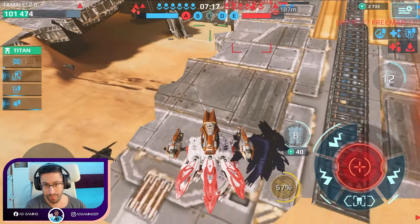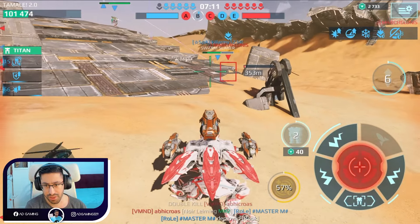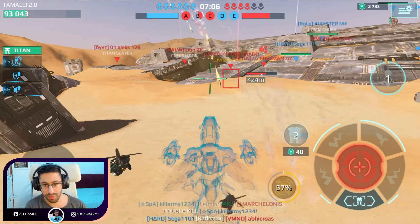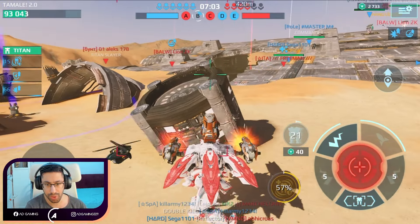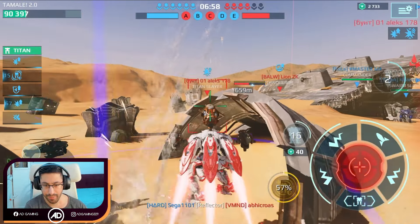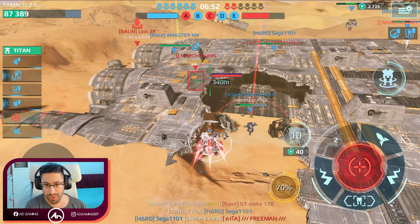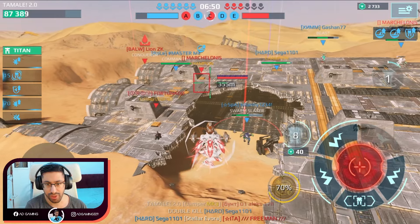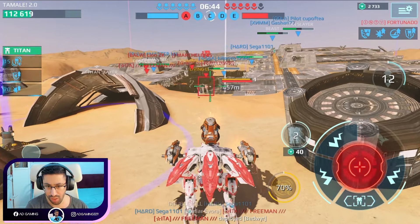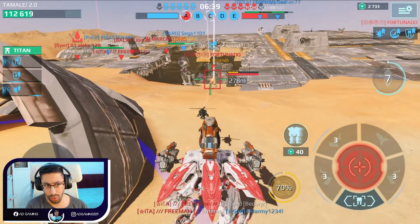I lost my last stand but it's okay. This Ocho Kochi is last-standing. What is that on the other side? I think it's the Scorpion but someone else is dealing with him. There's an annoying enemy with a guided weapon — it's annoying. I think this is an Ophian. Let's teleport so we can regenerate some health.